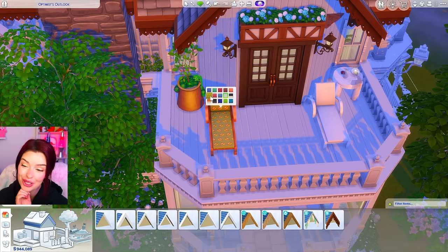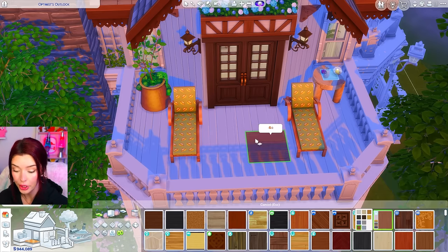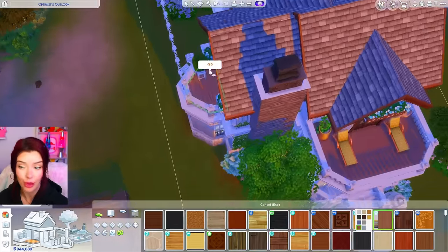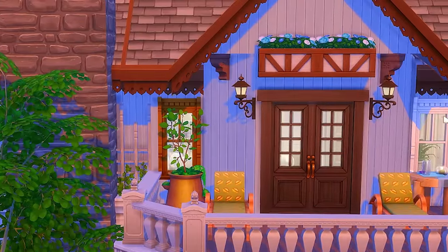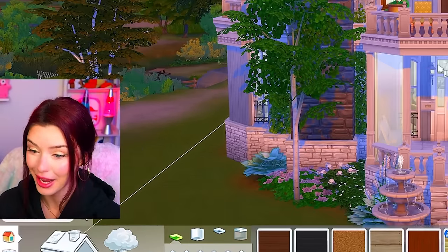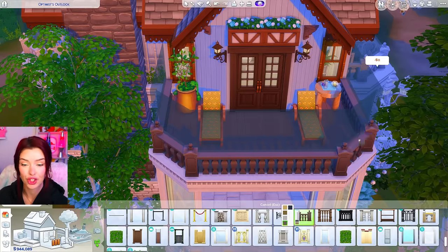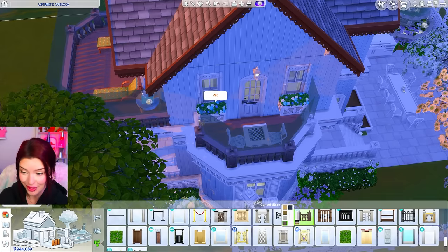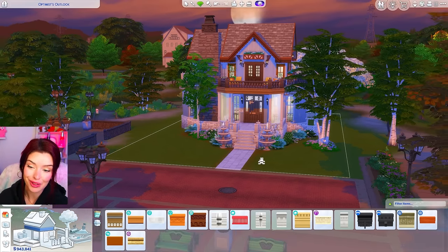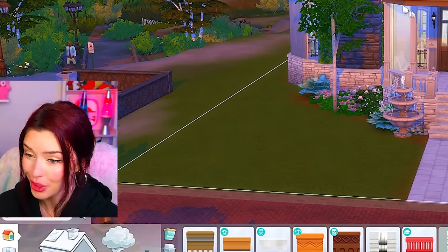The Strangerville windows work well. For the Discovery University fencing, I'm going with gray so it matches the chimney. We need to change the trim too — it didn't give the best match but we're only halfway through. There's so many little things I don't want to miss: columns at the front, fountain color changed to blue. The Romantic Garden windows I was worried about but I think we can pull them off.